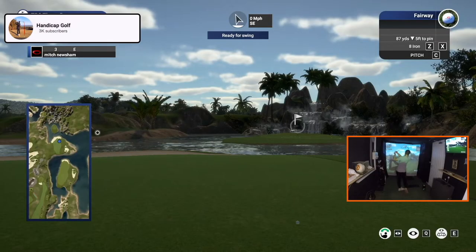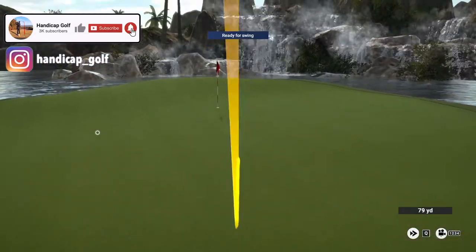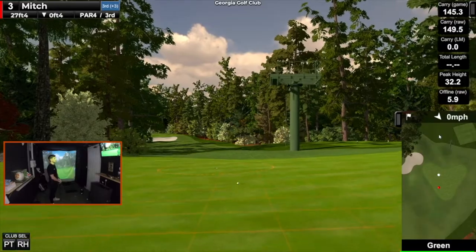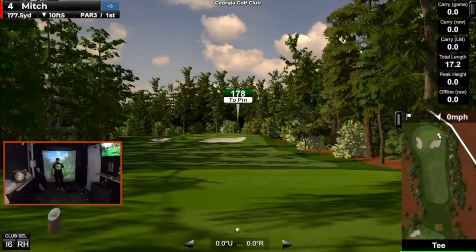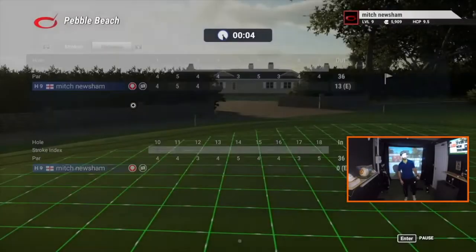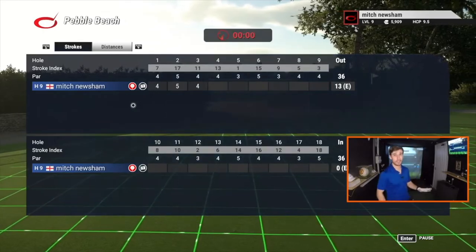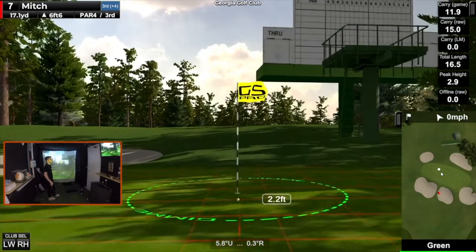The general gameplay on both GS Pro and TGC is tremendous, and it's tough to say if either one is better when it comes to reading shots or just enjoying a round. One minor thing on GS Pro is that as soon as you finish a hole it jumps straight to the next tee, whereas on the Golf Club it shows you your scorecard after every hole. I quite like the Golf Club's scorecard break between holes, while on GS Pro the quick turnaround feels a bit like speed golf — though some golfers will enjoy that.